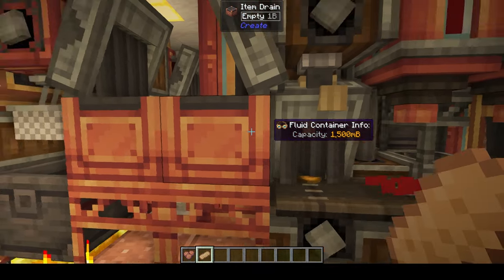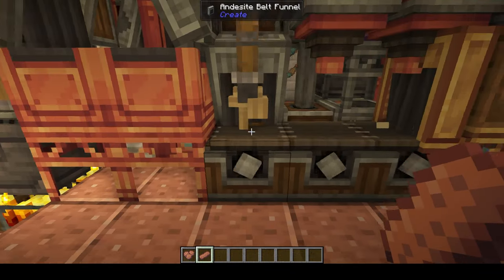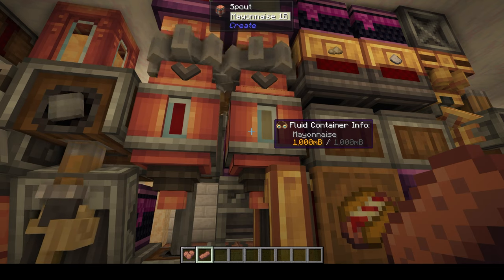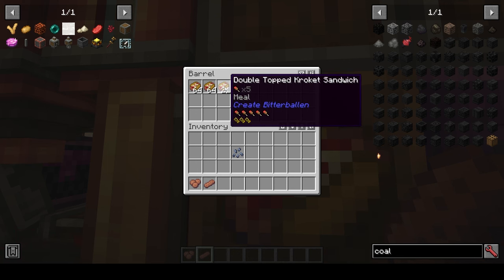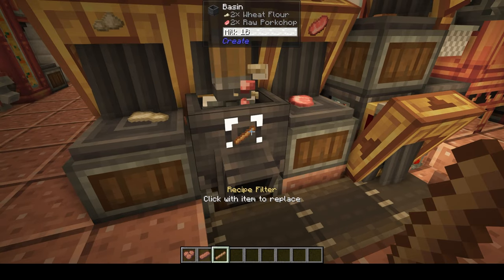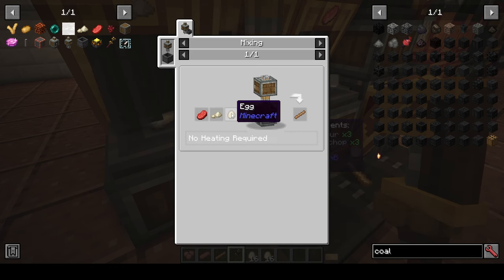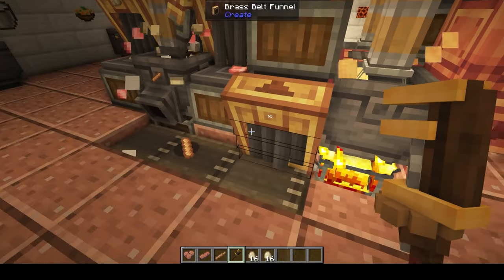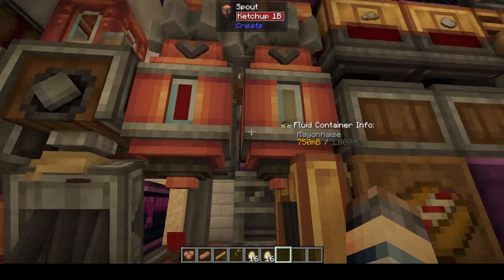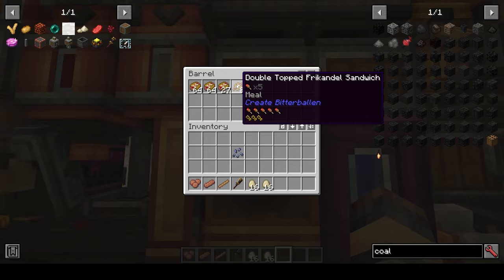You fry the kroket, and then you can apply it to the bread - you load the kroket into the deployer and deploy it onto the bread. It gives you the kroket sandwich, which you can then put mayonnaise on, ketchup, or both - giving you the double-topped kroket sandwich. I've also got this set up to do the frikandel. The frikandel takes eggs, wheat, and the raw meat instead of milk. Very similar to the kroket, you fry it, apply it to bread, and you can put mayonnaise or ketchup on it, giving you the double-topped frikandel sandwich.